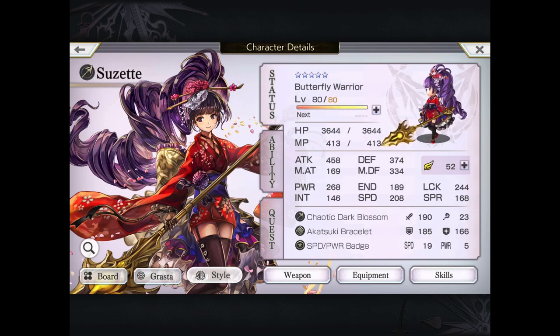Now the most important question of all is: is she hot or not? Oh, my waifu is really cute now that she's wearing a nice kimono. Anyways, with her Chaotic Dark Blossom — that gold weapon — she's pretty good now.